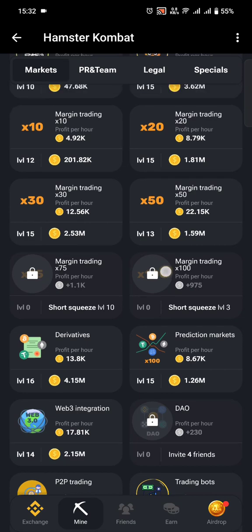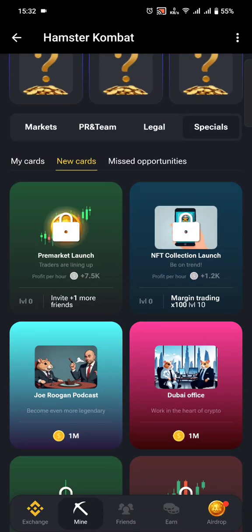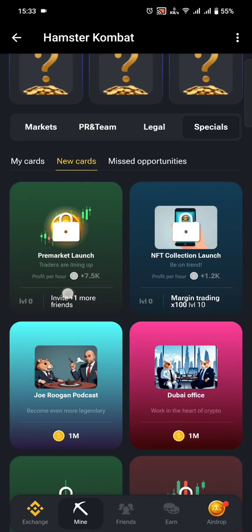Once you've played Short Squeeze to level 3, the Margin Trading x100 card will become active. Play that up to level 10, as indicated under the NFT card. Once you reach Margin Trading x100 level 10, the NFT card will become active and you will be able to get 5 million free tokens for the daily combo. Just be careful to read the requirements under each card.